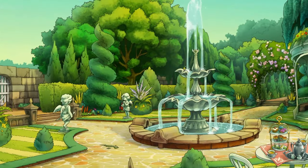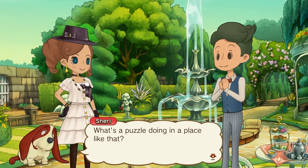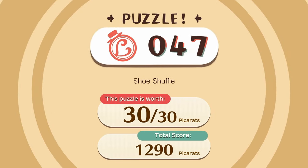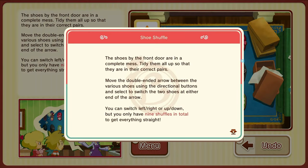Oh wait, of course it's a puzzle. I say, miss, there's a puzzle hidden among these flowers here. What's a puzzle doing in a place like that? We may never know, but that doesn't stop us from trying to solve it, Ernest. Would you do the honors? Shoe Soufflé — that sounds delicious. Not really. The shoes by the front door are in a complete mess. Tidy them all up so they are in the correct pairs. Move the double-ended arrow between the various shoes using the directional buttons and select to switch the two shoes at either end. You can switch left, right, or up and down, but you only have 9 shuffles in total to get everything straight.